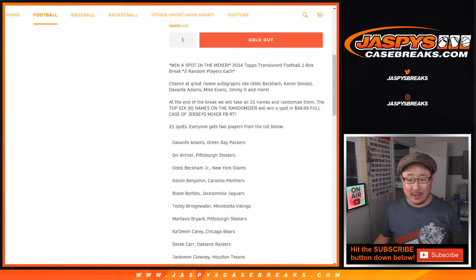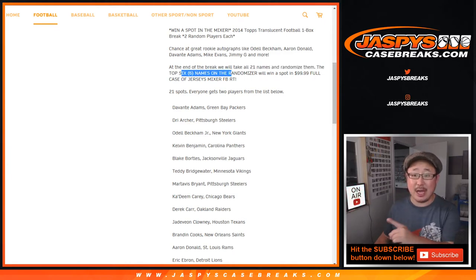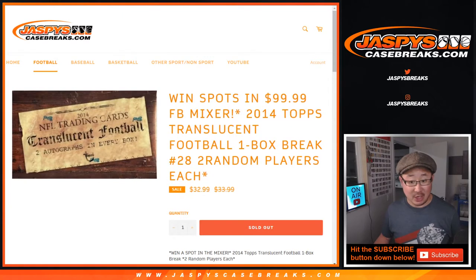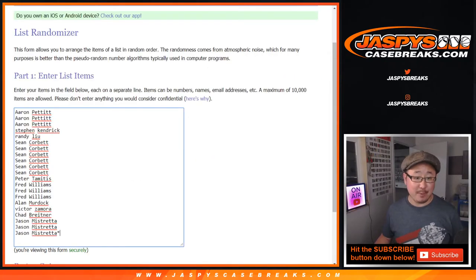We'll play some lightning rounds of Who Am I. One spot gets you two players from this list. We'll do the break first and then take the original 21 names at the end — top six get into the mixer. That's a $100 mixer spot per entry. $32.99 could get you a $100 mixer spot, but let's do the break first.